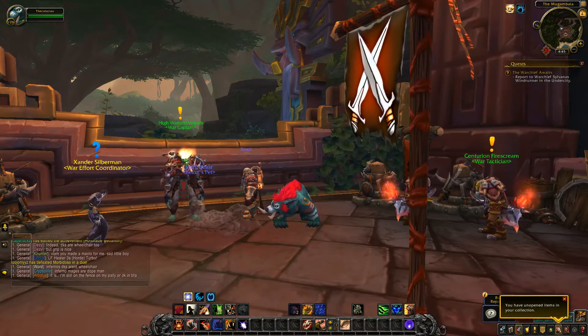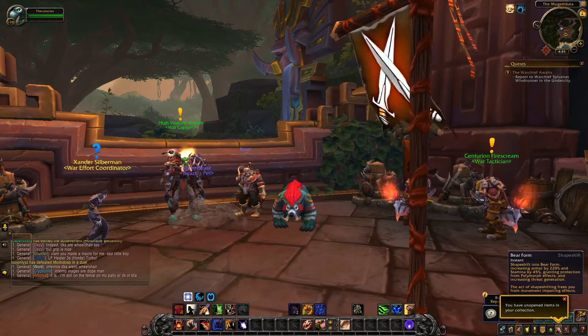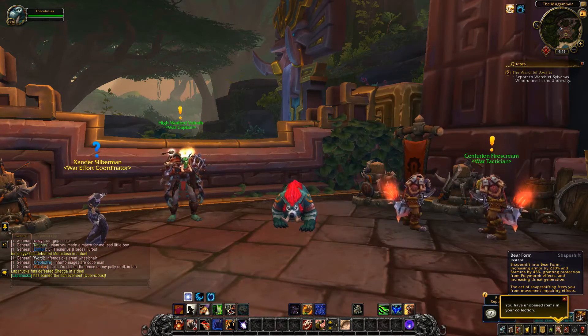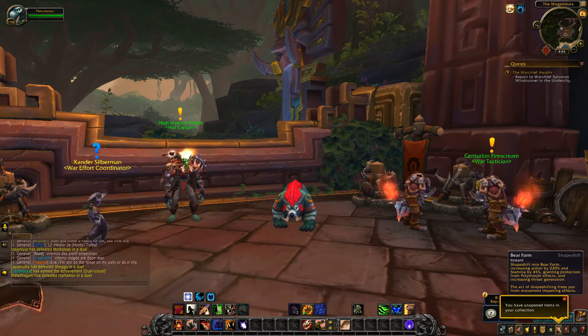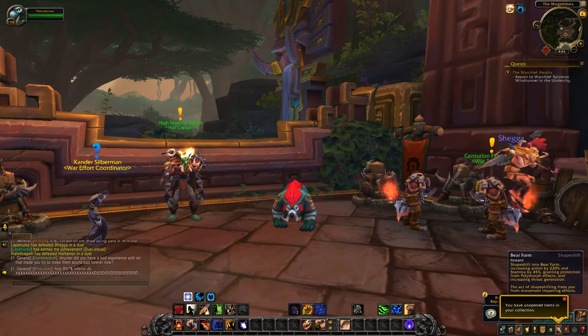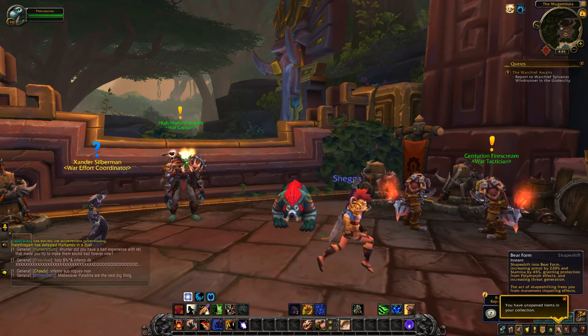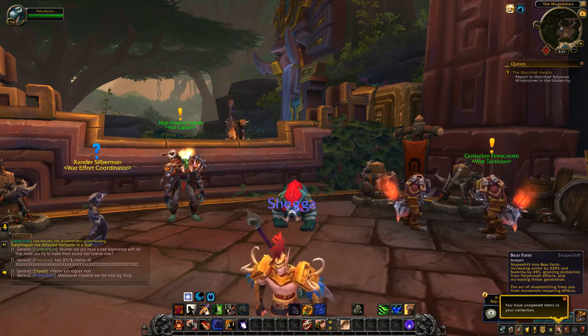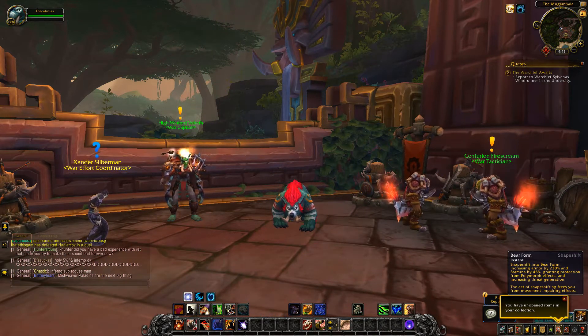Here are all the baseline abilities for Guardian Druids. Let's start out with Bear Form. Bear Form will now increase your armor by 220% — on live that's 200%. And your stamina is increased by 45% — on live that's 55%. So in BFA your armor will go up, but your stamina does go down.